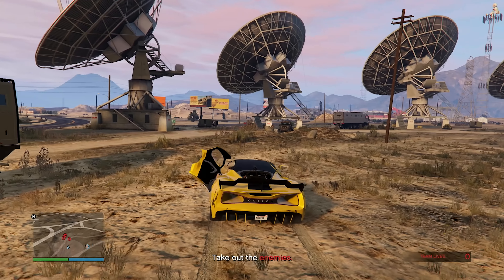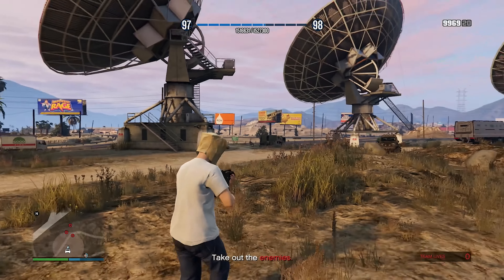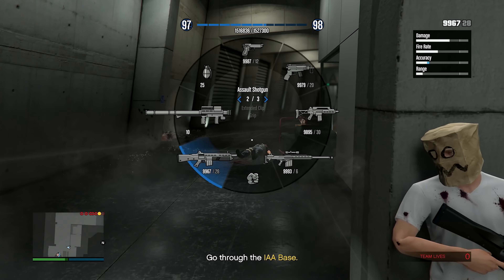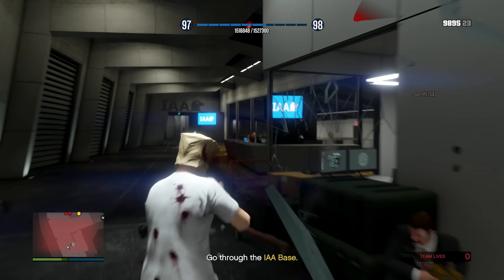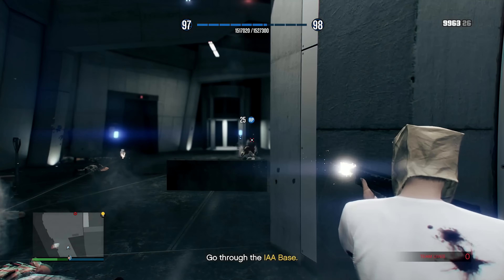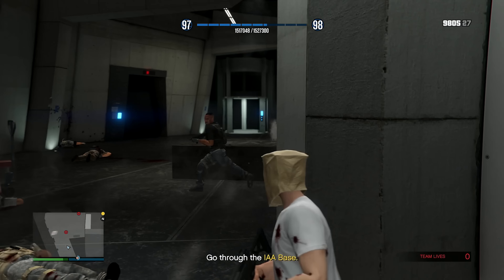Jumping into the Data Breaches finale. We've made it to the IAA facility and need to take out a bunch of enemies before we can walk in. The finale is on hard difficulty so the enemies are pretty accurate. It's basically just push forward and shoot — both of us are level 90s so it shouldn't be an issue.